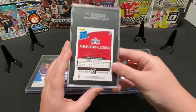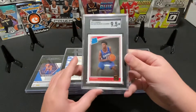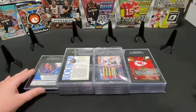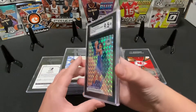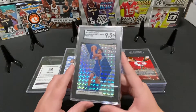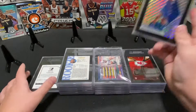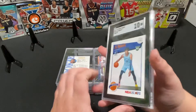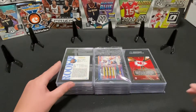This is a Donruss Rated Rookie Shay — this one scored a 9.5. This is a Mosaic Shay — scored a 9.5 silver. This is a true Mosaic Prism, and this one I'm pretty sure is another Tribute — and this one got a 10. So a 10 and a 9.5 — pretty satisfied with those.